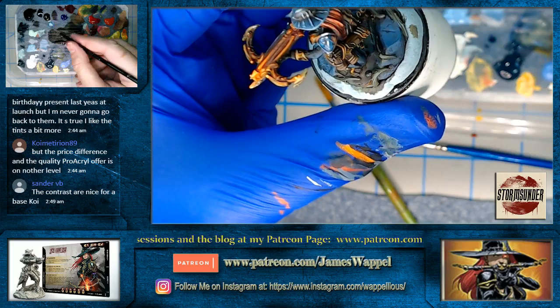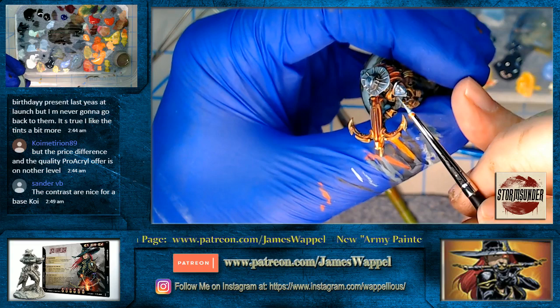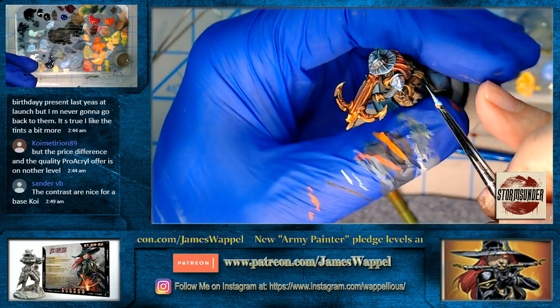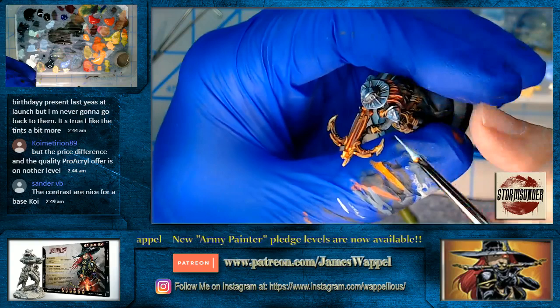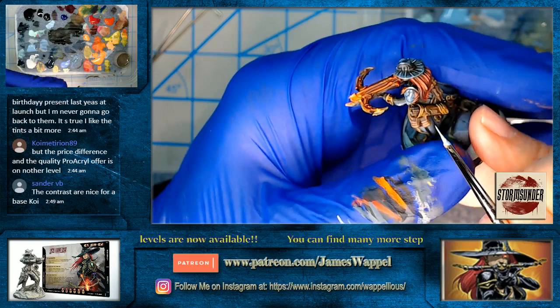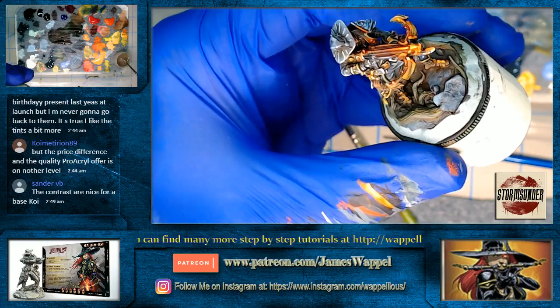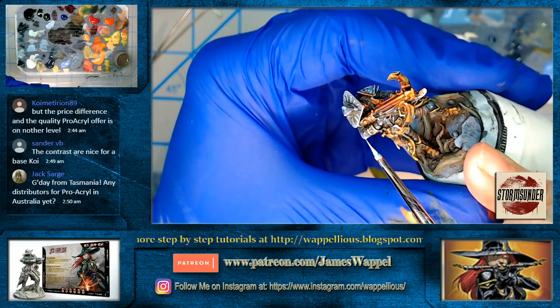Let's see what I can do here. There are so many advantages with the Pro Acrylics — I can just use water instead of contrast medium, I can do the thing with makeup sponges to wipe some away. It's certainly easier to do freehand with the transparent paints versus the contrast paints. The Reaper liners and clears are really ideal for freehand — contrast paints can make life a little bit difficult for freehand.